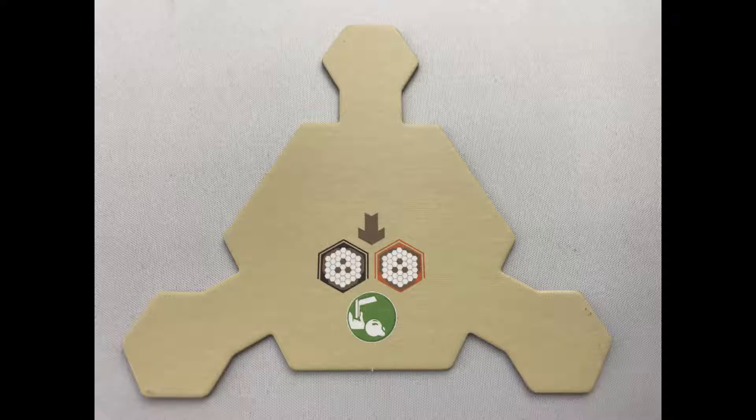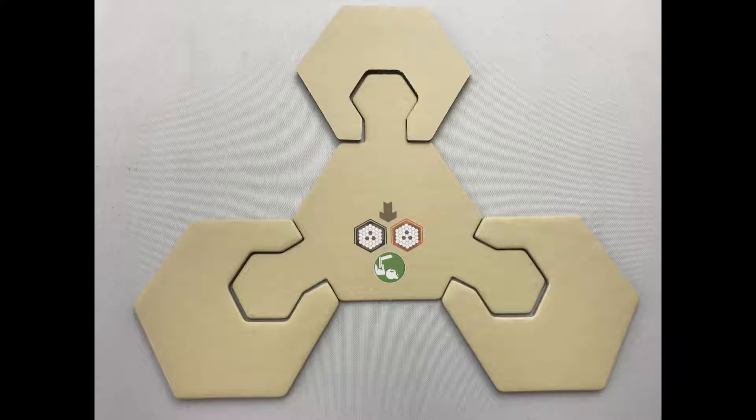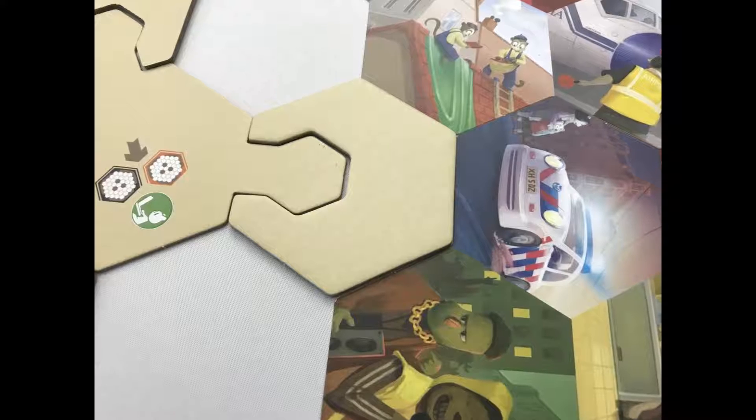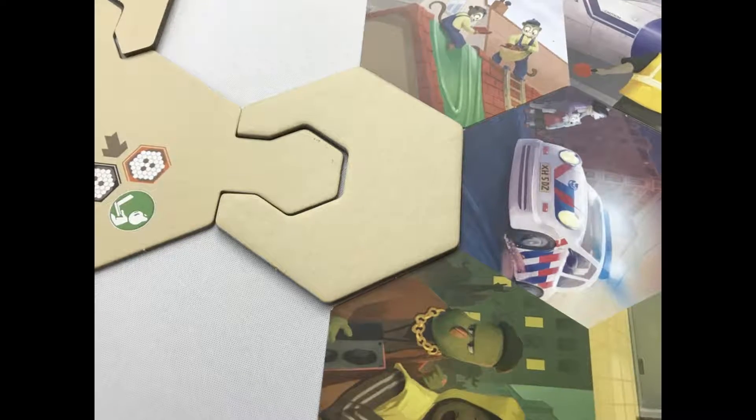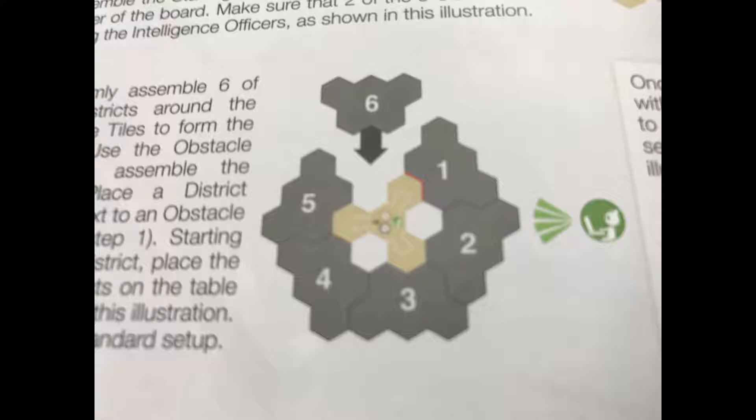Separate the players into two teams. One player on each team will be the intelligence officer and they will sit on the same side of the table opposite their team of detectives. Put the starting tile with the green intelligence officer symbol facing the intelligence officers as shown. Add the three obstacle tiles to each end, then place six district tiles randomly around the board starting with one next to an obstacle tile. The rulebook shows how they fit together on page four.